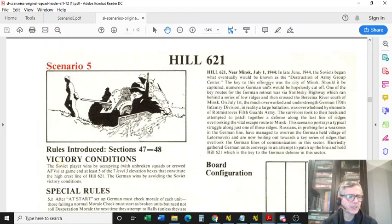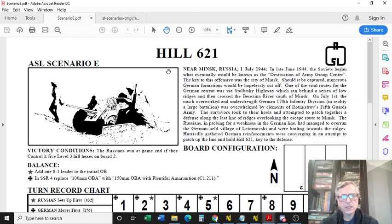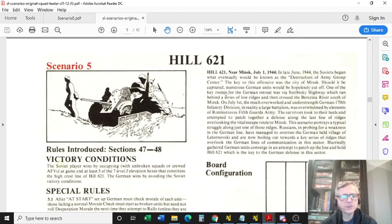Hi guys, George here once again. Today I'd like to talk to you about Hill 621, Scenario 5 in Classic Squad Leader, also known as Scenario E in ASL.